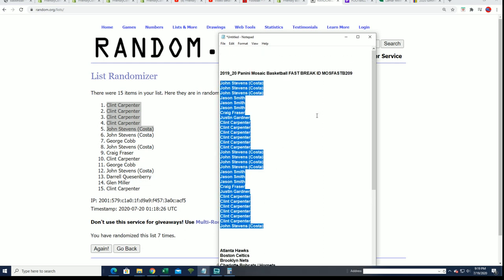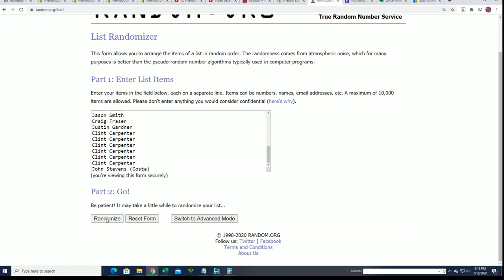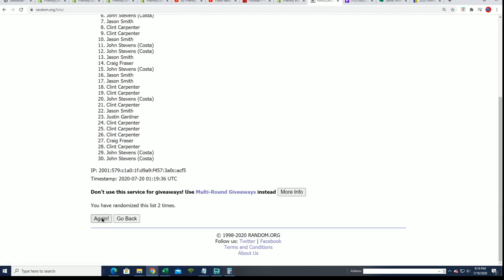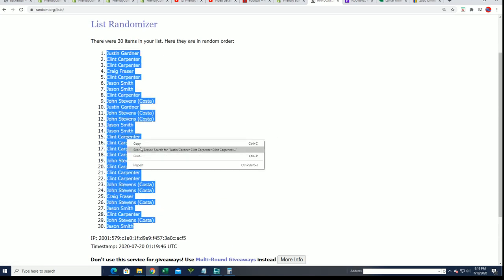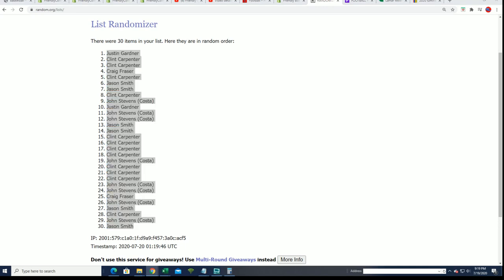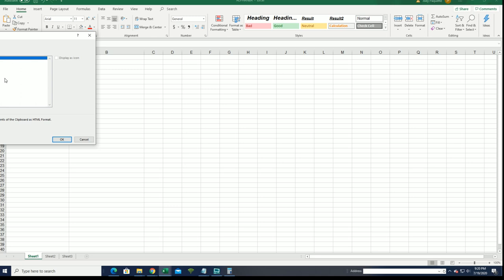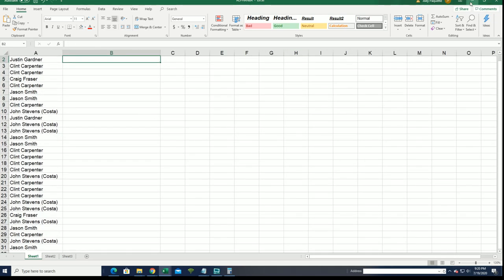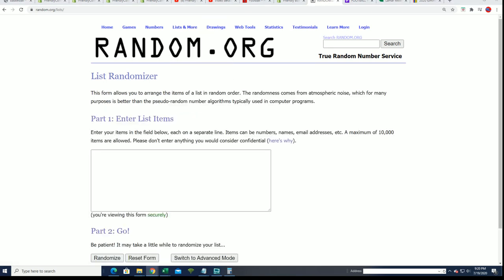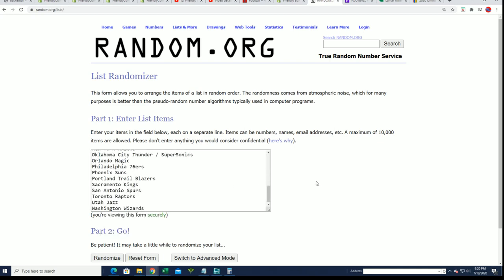We're gonna randomize each list seven times apiece and stack the lists up side by side. Lucky number seven and the first list is finished. Now let's do the random of the teams. Here we go, good luck everyone.